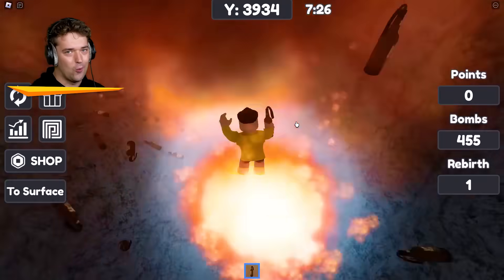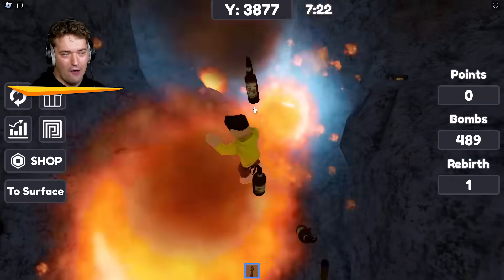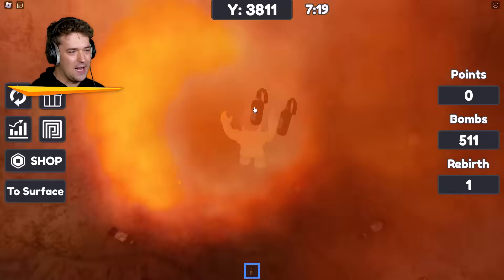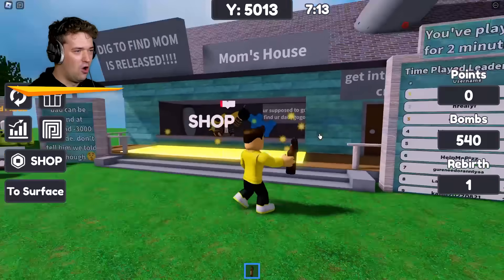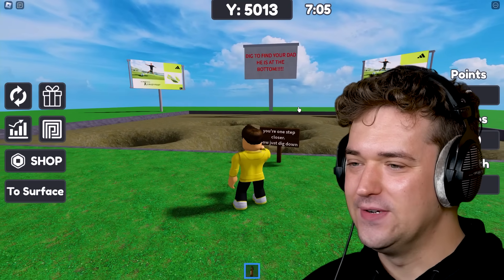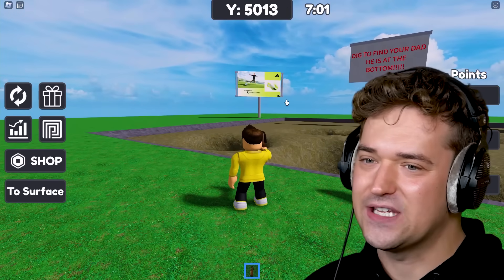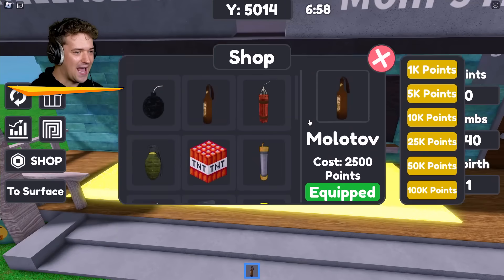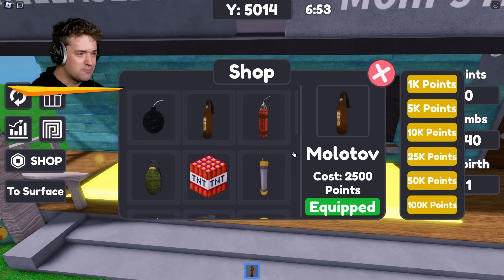How do I get points? Maybe this is a crap game — I think it was just released so I don't want to put too much hope into it. Maybe there is no way to get points. Let's go to the surface to explore. The only thing we've got is a shop, and then absolutely nothing else except for this sign saying my dad is at the bottom. How do I get points game? 1,000 points — what the heck, do you just buy them?